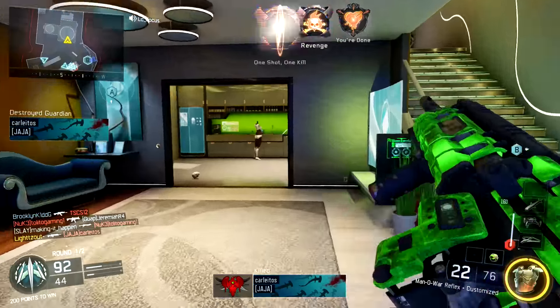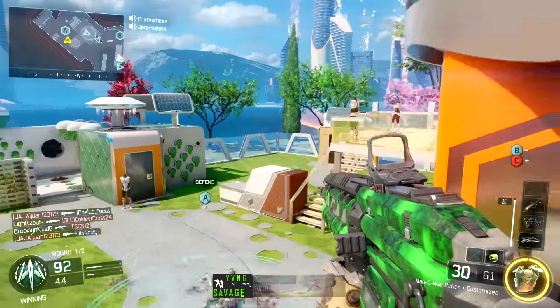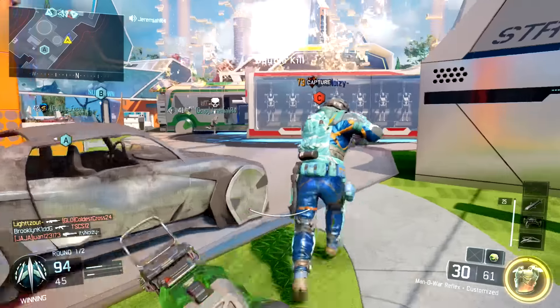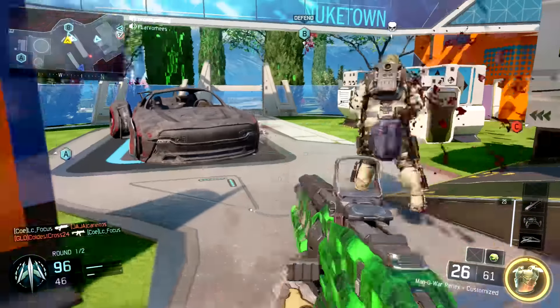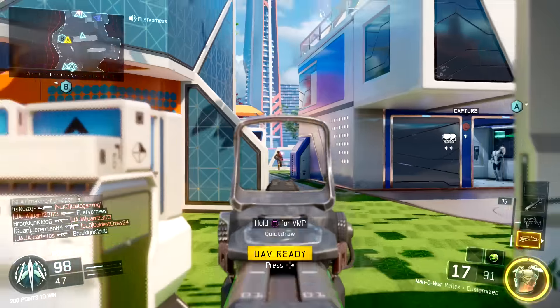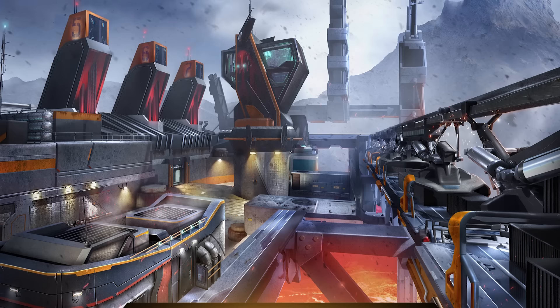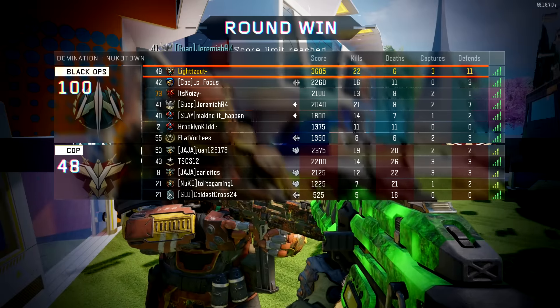Watch your step because one wrong move could send you plummeting back through the stratosphere — so I don't know what to think about that. It makes me feel like if you go out of bounds something happens, but we're going to have to wait and see. Next up is Rift: head to the core of a harsh futuristic military complex set high above an active caldera — and if you don't know what that is, that's a volcano.